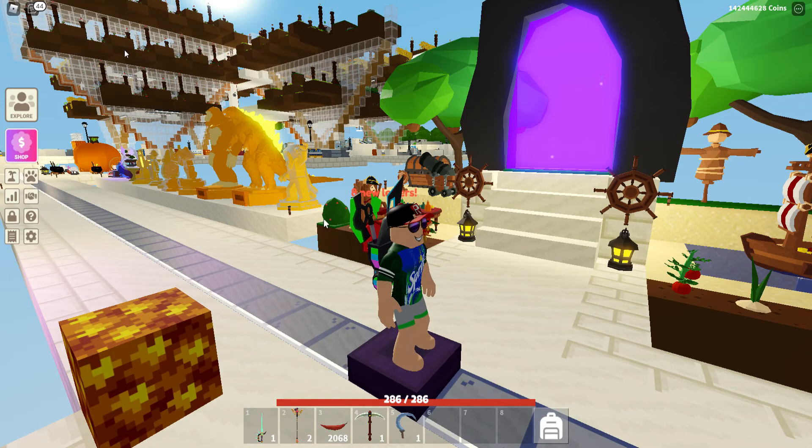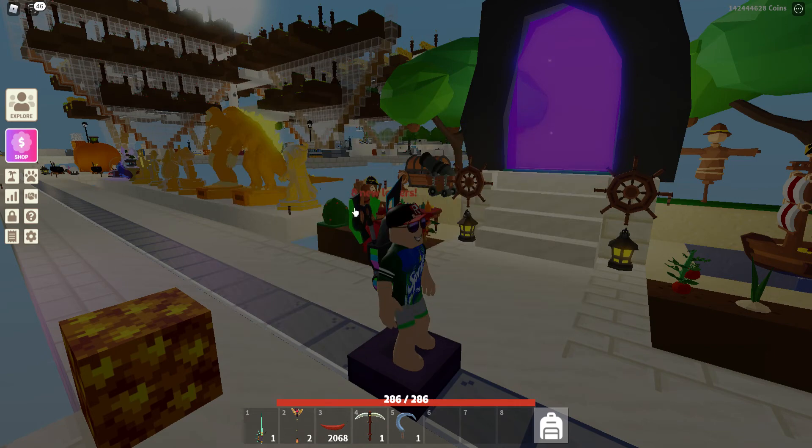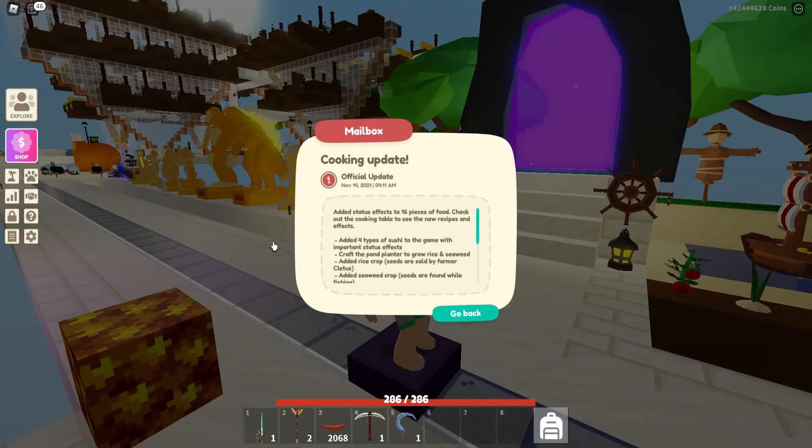Welcome back to another video — it's time for an Islands update video. This is the sushi update that dropped last weekend. Let's look at the patch notes first. They've added effects to 16 pieces of food that give you various different boosts. There are four different types of new sushi, and a new pond planter you need to create two of the food types, because you need to grow rice and seaweed.